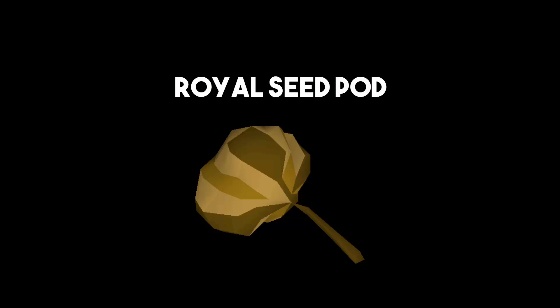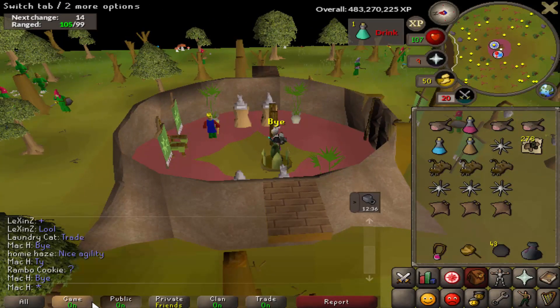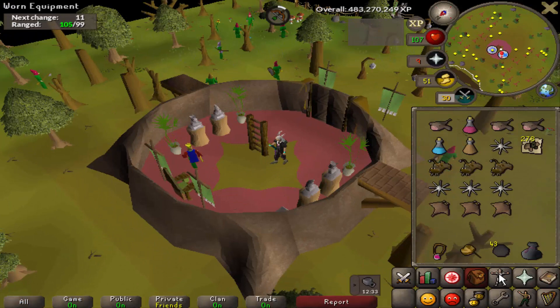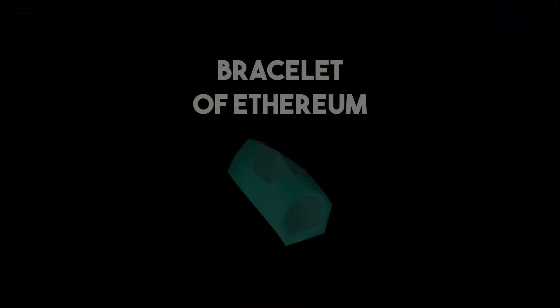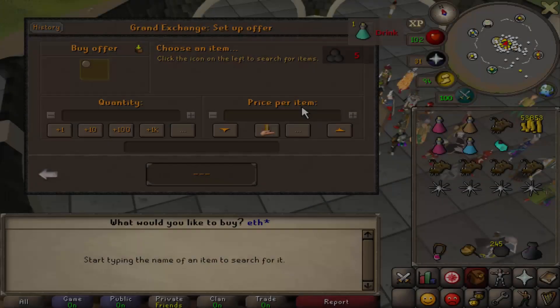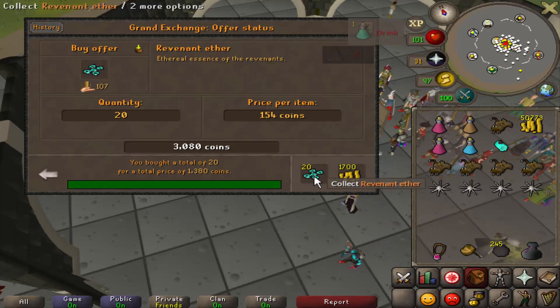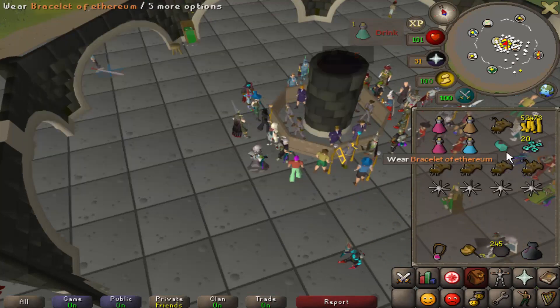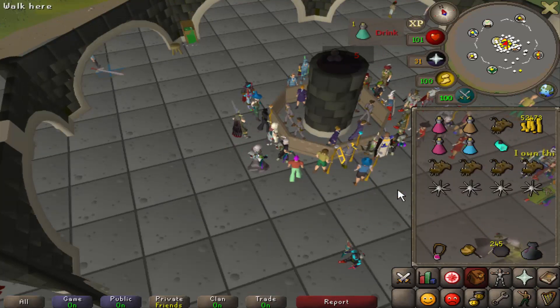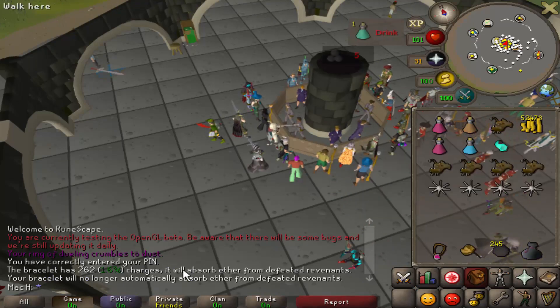The third item I recommend is the royal seed pod, which you get upon completion of the Monkey Madness 2 quest. You want this because it's a one-click teleport that works up to level 30 wilderness. You can also use an amulet of glory, but since you're using the salve amulet E or EI, the glory would be in your inventory making it harder to teleport quickly when a team comes. The fourth thing you need is a bracelet of ethereum — buy revenant ethers and put them in the bracelet, which protects you from revenants. Make sure the ether collection toggle is set to on.